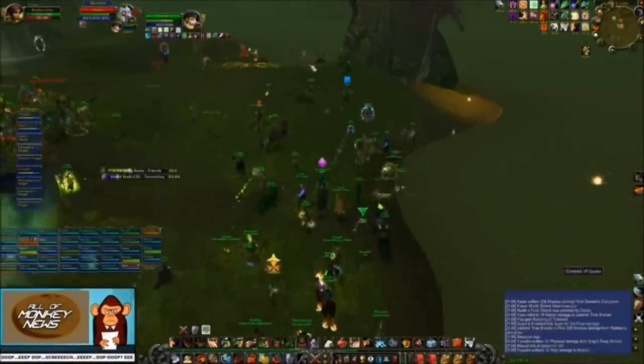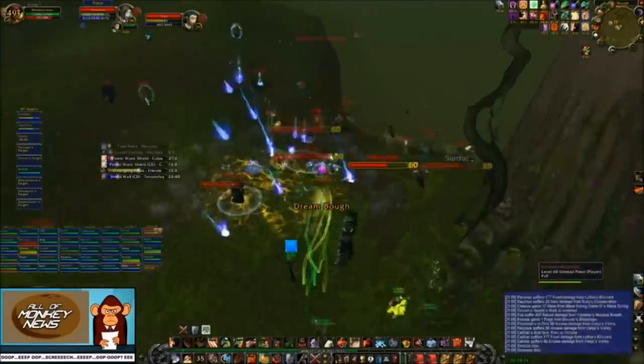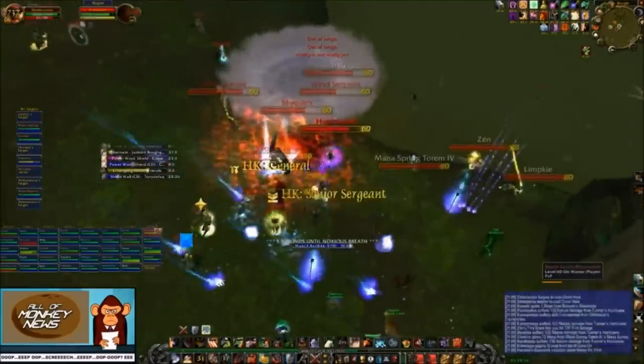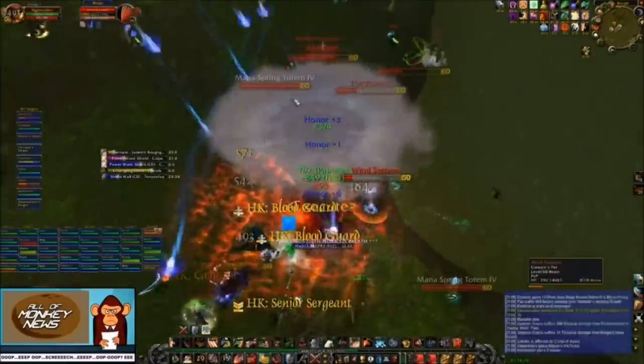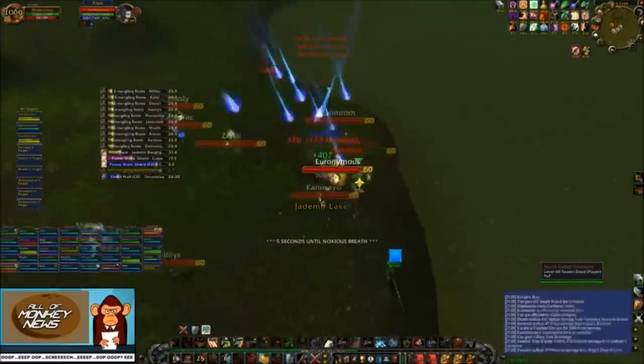Spawn windows last for a total of four days. On day one, the warriors and priests were responsible for scouting. Day two was warlocks and paladins, day three was druids and mages, and day four was hunters and rogues. I put each class leader in charge of making sure there was a scout up 24-7 on their class's assigned day.